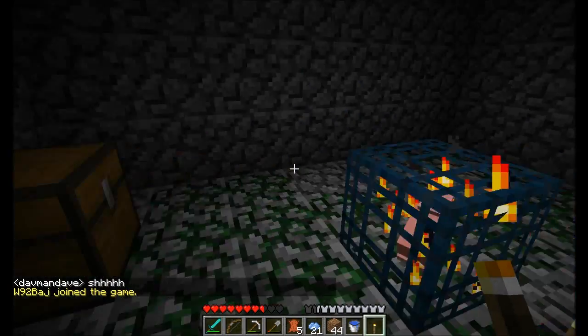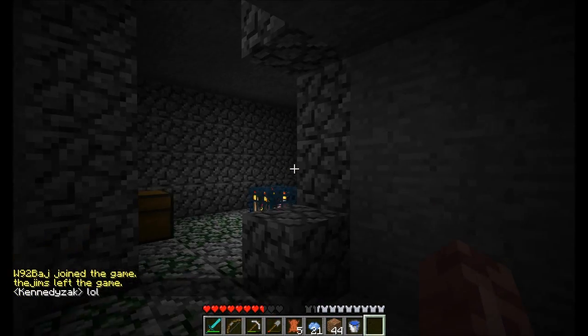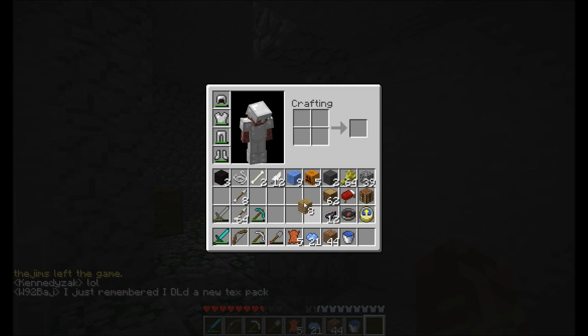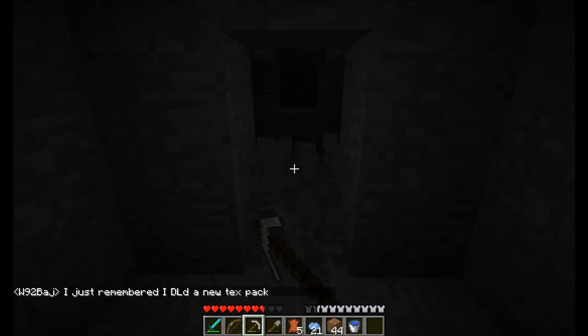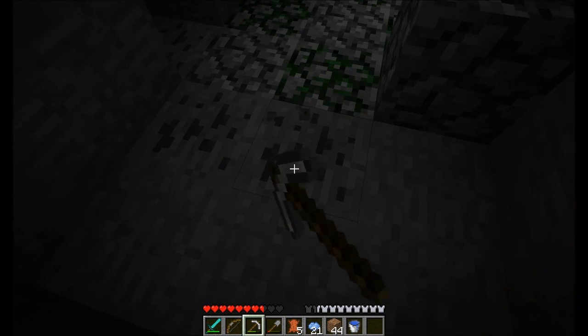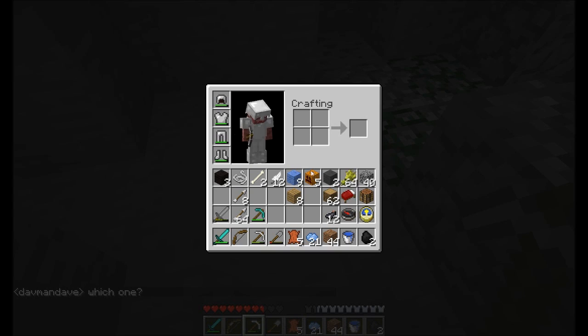I probably should have made some more torches before I came in here. Let's make some torches quick before somebody spawns. I don't have any coal. Oh, wow — look at that. I was standing on it. Is that luck or what? That's lucky, guys. That is some luck. Okay, so now I have eight torches.